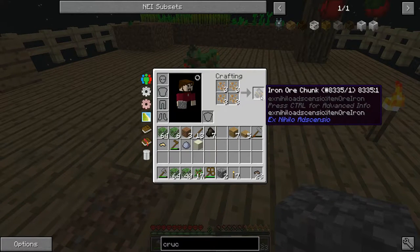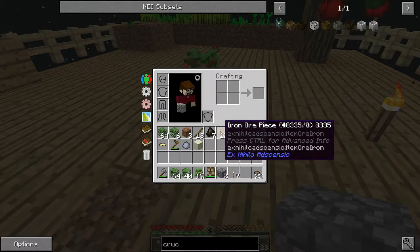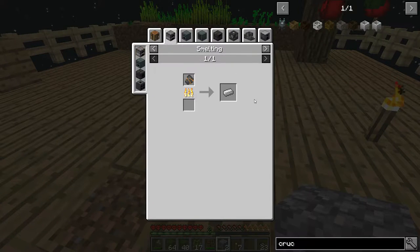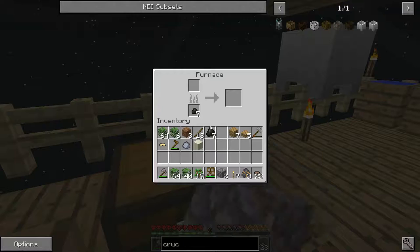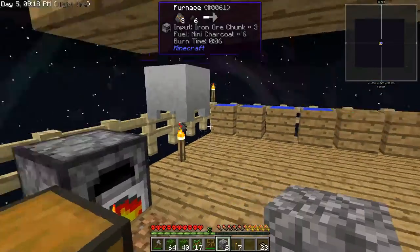Oh, are you kidding - did they change how this works? Well, we can smelt these iron ore chunks directly down into ingots - okay, so that does work. I'll throw these three iron ore chunks in the furnace.